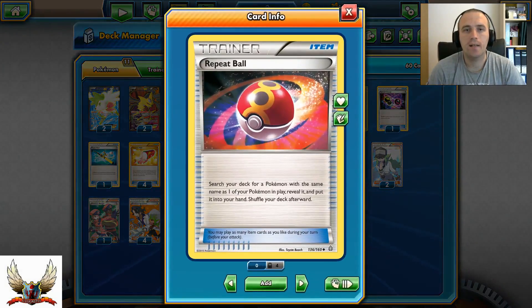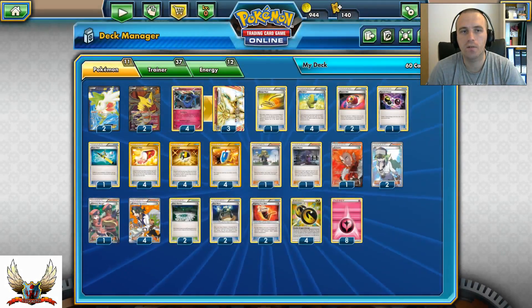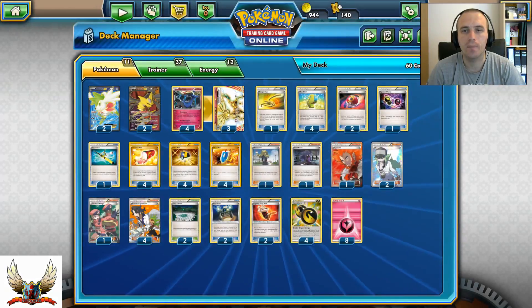Two Repeat Ball — they're very good. They can help you a lot; just in case you start with a Xerneas, you can Repeat Ball for another Xerneas. Or even if you have another Shaymin in play, you can Repeat Ball for another without discarding extra cards from your hand. In my opinion, a very good card.